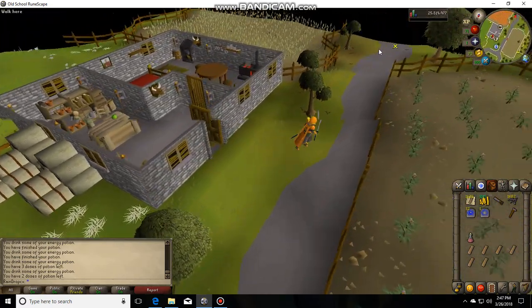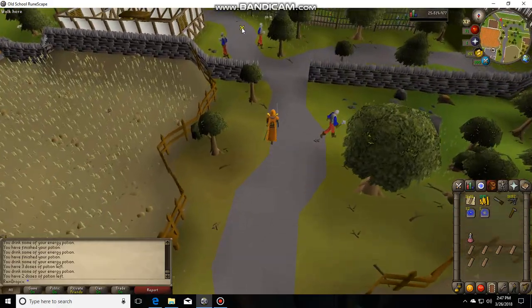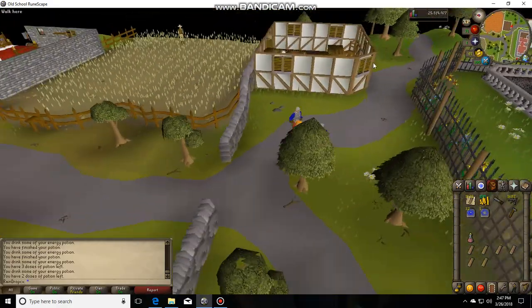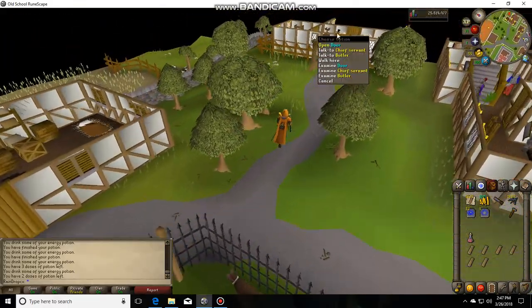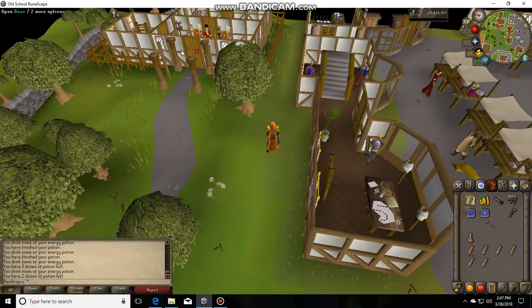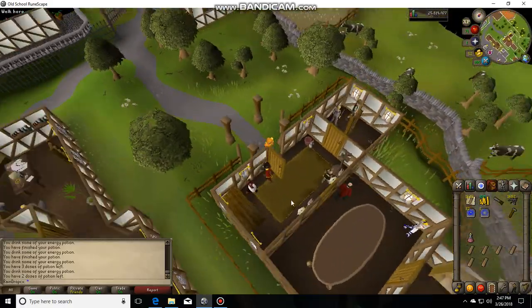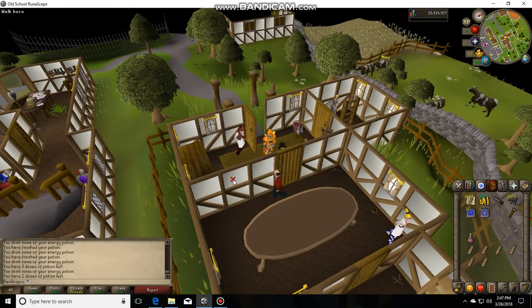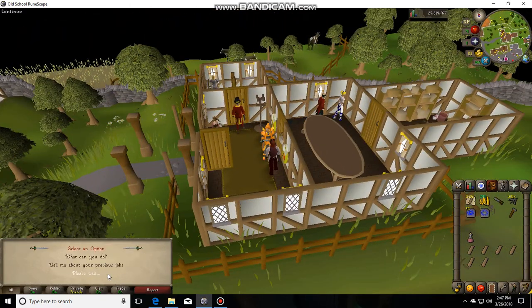We just want to head over here. Here's the entrance to the town. We want to go off to the left here and follow the road over here. Now look for your butler. I'm 55 construction, so I will hire the demon butler.